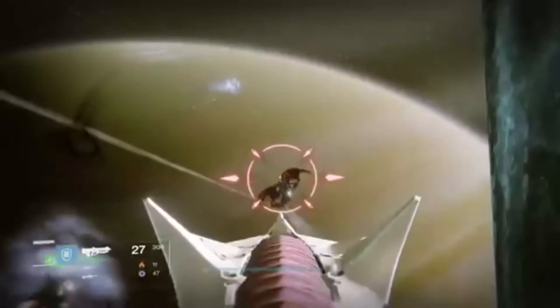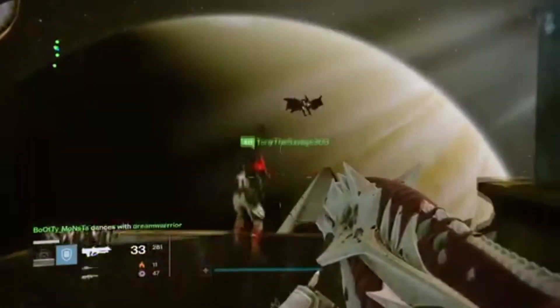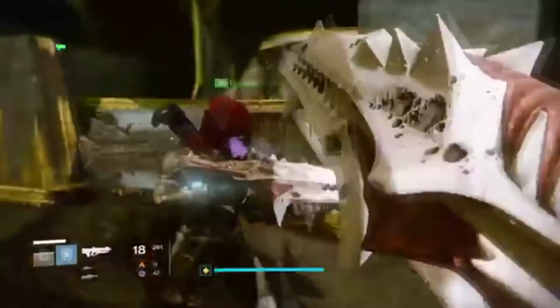Good luck — it's a very fun raid, hopefully you guys can figure it out. We were all 294, 295, and 296 light, so that does help a little bit. I got the pulse rifle, the hand cannon, and the shotgun from killing the witches and killing Oryx. Don't forget to subscribe everybody, catch you all on the next video, peace out and good luck!